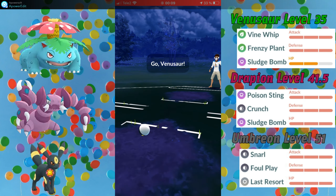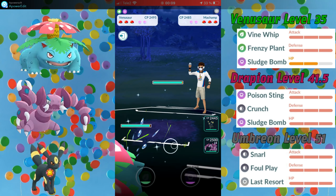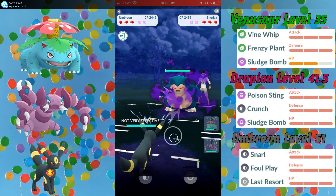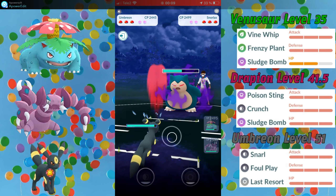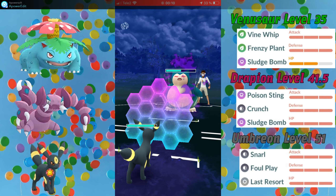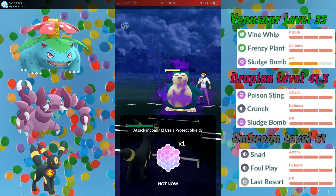My second opponent is Alfredel, and he leads with a Shadow Machamp, which is great for Venusaur as long as I don't get hit by a Rock Slide. My opponent switched into Shadow Snorlax, and I made six Vine Whips to have a Frenzy Plant loaded that I can use at any point. When the switch timer is up, I switched in my Umbreon, because Umbreon doesn't want to see the Machamp, so I can get a lot of value from it right now.